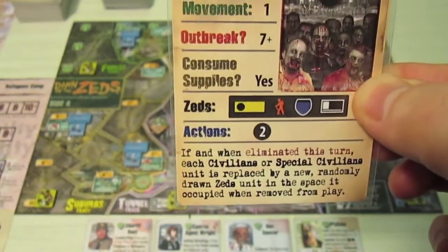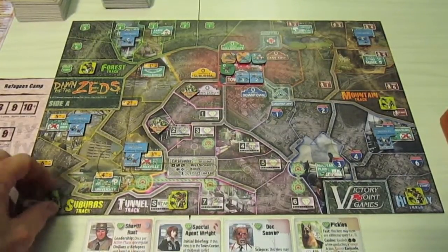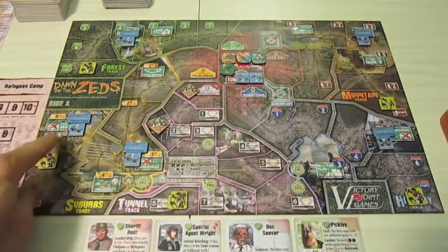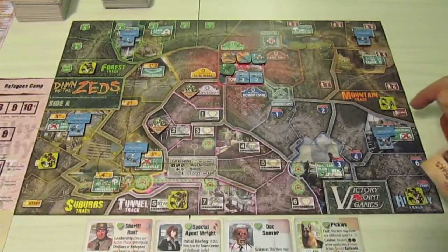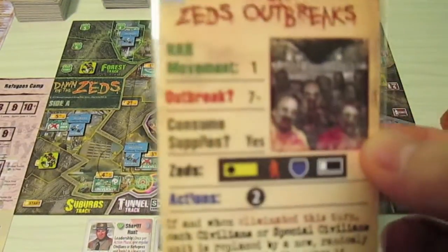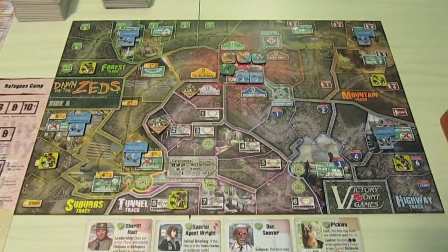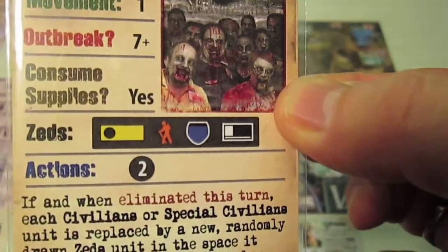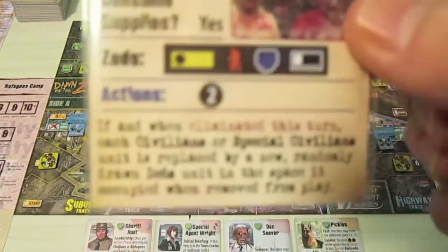The Zeds move on four tracks. On the suburban track, a strength-six zombie moves off the start space, one space closer to town. On the mountain track, they move up one as well. On the highway track, another unit moves up one, also one away from town. Finally, on the tunnel track, a strength-seven zombie unit moves into the Chronotechnics Lab.